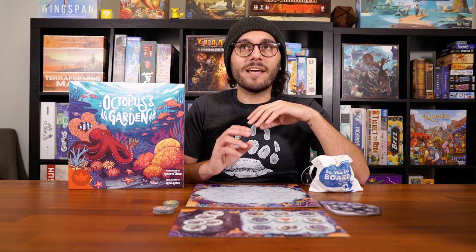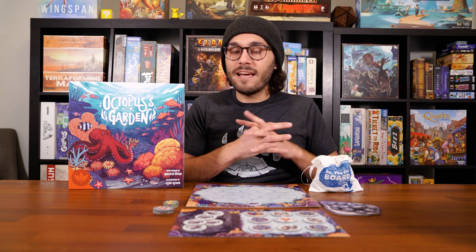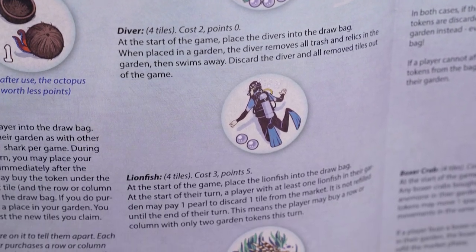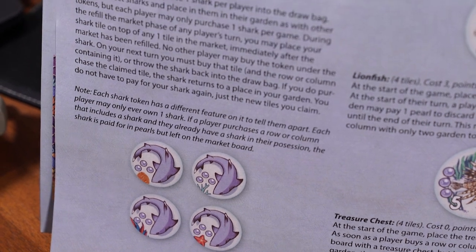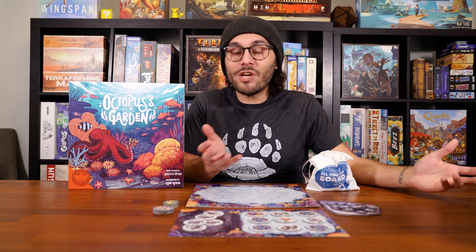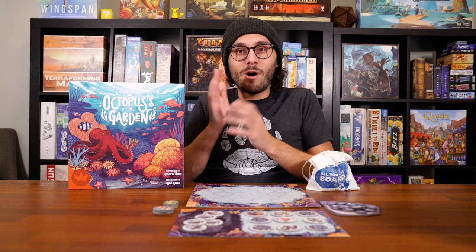The best part in my mind, the thing I enjoyed the most, is all the flexibility of the modular — they call them expert modules or expert variants. I think tying the word 'expert' to it might deter some people, because in my opinion it doesn't make the game much more complex — it just adds variety. There are eight or nine different sets of tiles you can add to the bag. There's one that's a diver, one they call a coconut octopus or something like that, there's a shark, there's a treasure chest. They all have their own different abilities tied to them, and they can change the game in a lot of different ways. So not only is each one modifying the game, but they modify it in conjunction with each other.